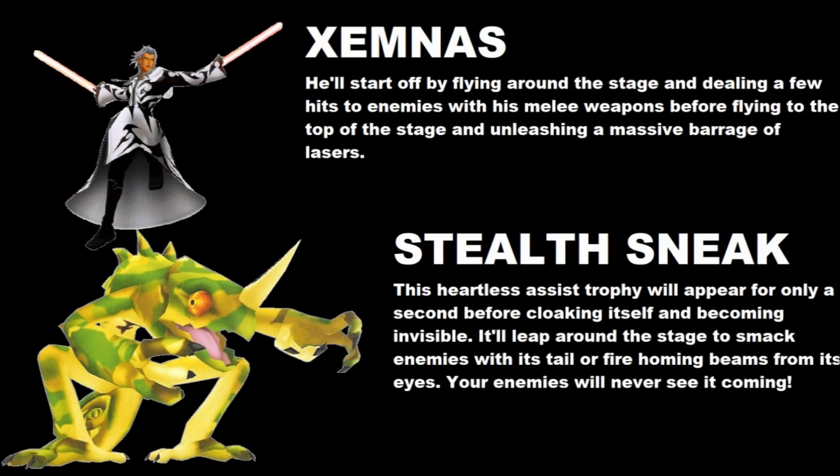Next are the assist trophies. First up is Xemnas in his final form from Kingdom Hearts 2. He'd fly around and attack opponents with his not-lightsabers, and then finish off with a huge barrage of lasers like his flashy finishing move in Kingdom Hearts 2. Then we'd have the Stealth Sneak, a heartless that will turn invisible and leap around the stage firing lasers and attacking foes. I don't think we've ever had an assist trophy that turns itself invisible before, so that'd be pretty unique.